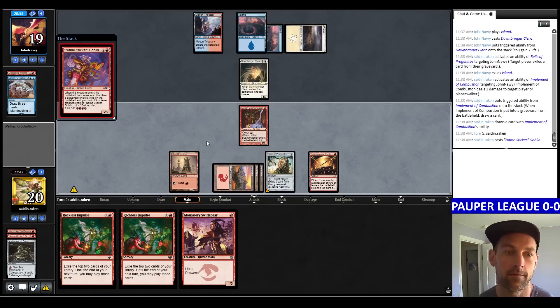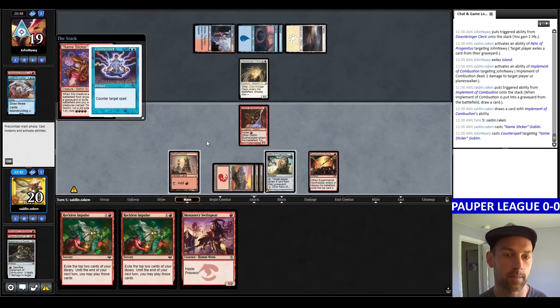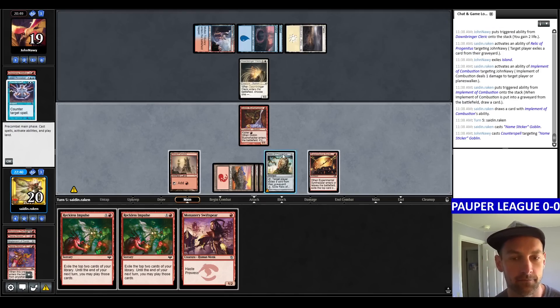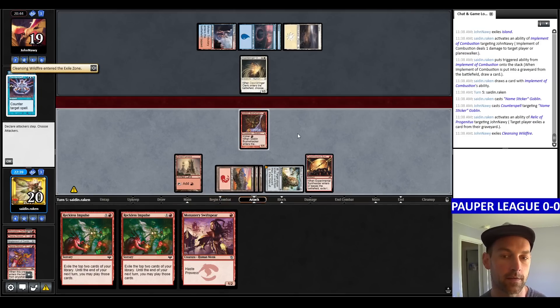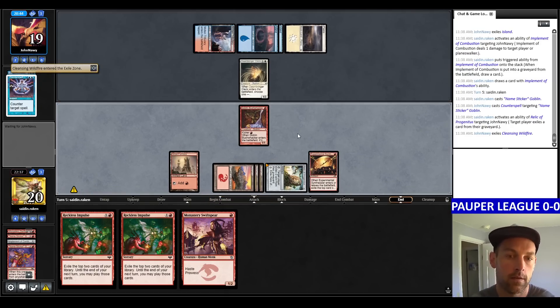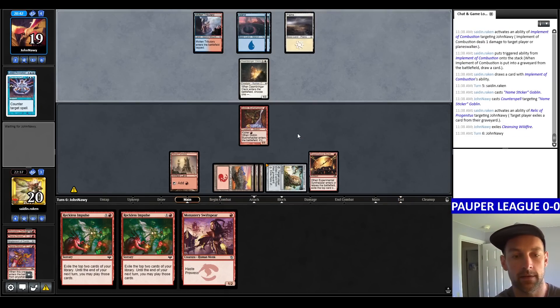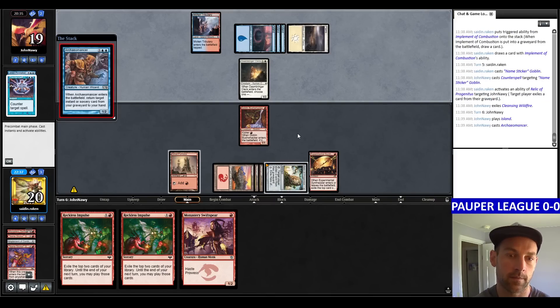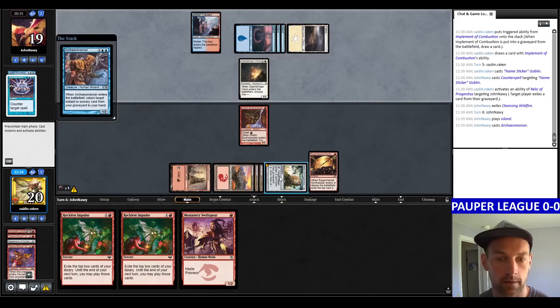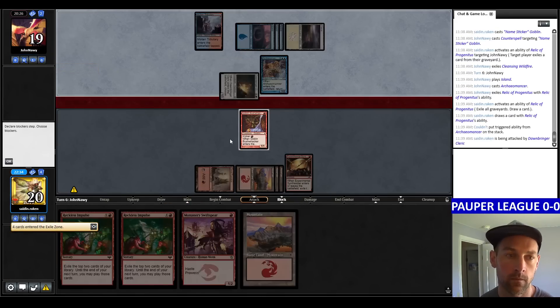We attempt to cast the Sticker Goblin — Counterspell again. Sad. After relicing, I pass the turn. I could have played the Swift Spear but I'll just leave the Relic open. They play a Mold Drifter. He plays Archaeomancer. Let's crack the Relic.